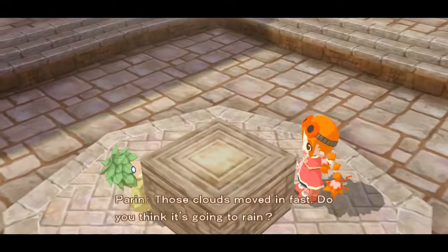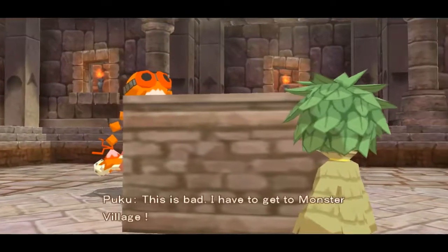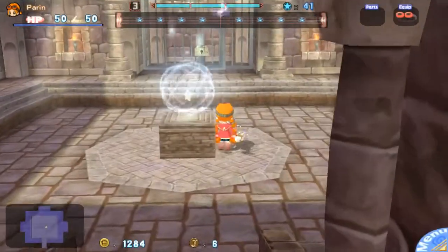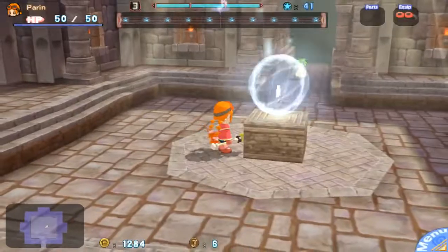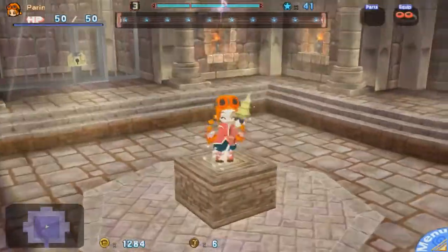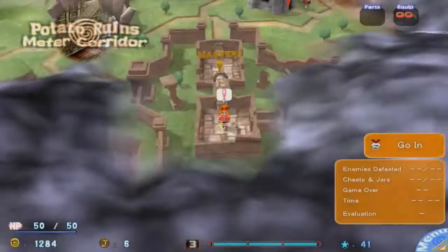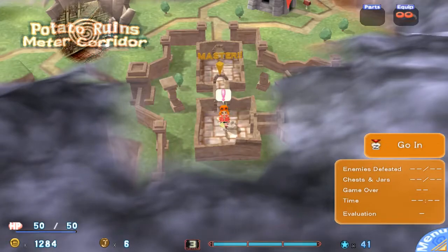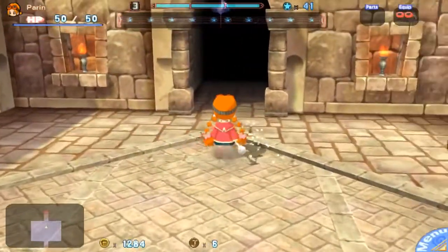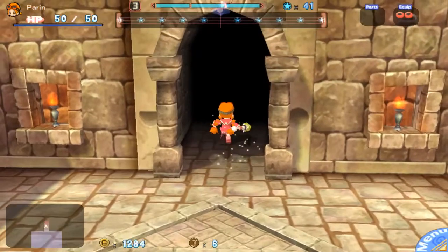Those clouds moved in fast — do you think it's going to rain? Those aren't clouds, that's dark mist. Dark mist? This is bad. I have to get to Monster Village. Hey, wait up! That wasn't supposed to happen. Well, I haven't seen that cutscene before, so I'm going to assume... honestly, I don't know.